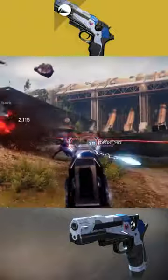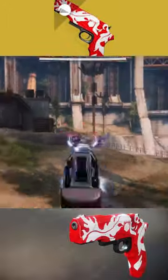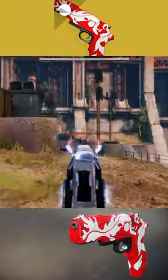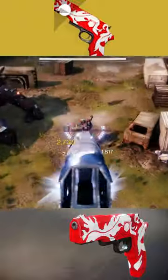Today we're going to be talking about an exotic sidearm called the Traveler's Chosen. You can obtain this weapon from the kiosk in the tower. The weapon itself fires at 300 rounds per minute, has a base magazine of 15, and also sits in the kinetic slot.